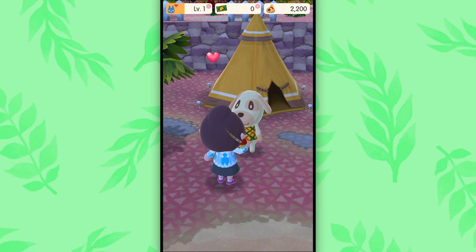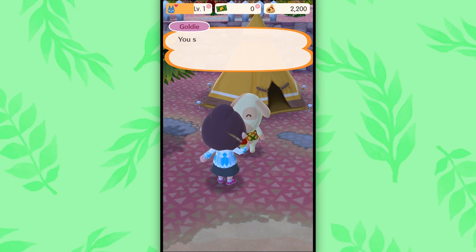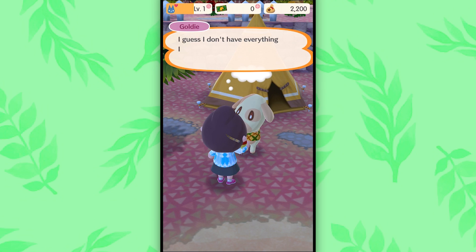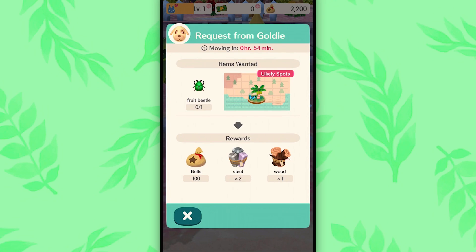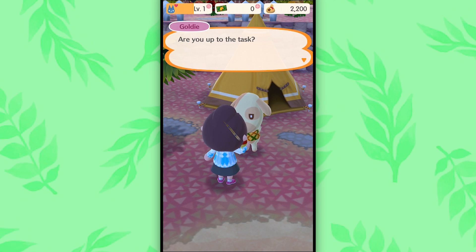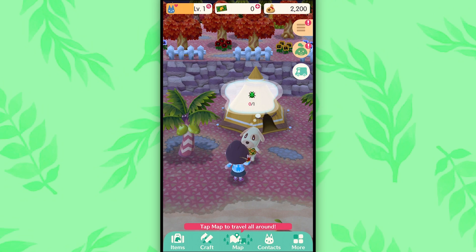Wait, what do I gotta do to get the rest of that heart there? Oh, she wants a beetle. You sure know how to get someone's attention. Need anything? Thanks so much for checking in on me. I guess I don't have everything I need. She needs a fruit beetle. One fruit beetle. Lakely Spots Island - we have to go somewhere else to get it. Are you up to the task? Of course you are. I don't even know why I'm asking. Thanks again for the help. I need to get that fruit beetle.